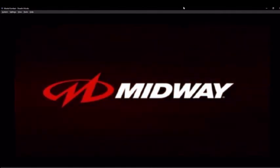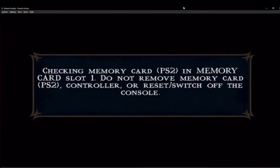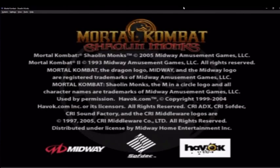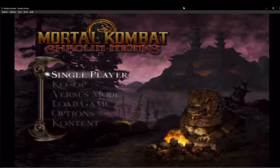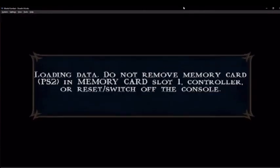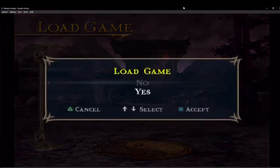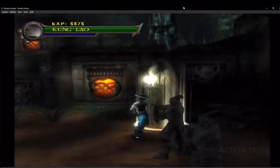Maybe we can try Kintaro. I would love to unlock Shao Kahn — imagine playing this game with Shao Kahn. I hope I haven't ruined the game and just made Kung Lao stuck as Goro. I don't want to have to start again. Okay, we're cool. I'll see you next time.